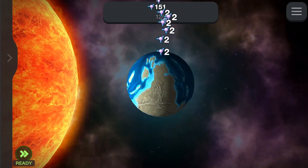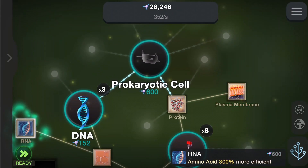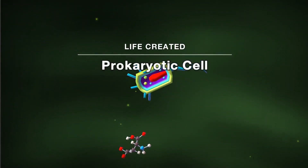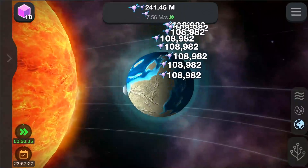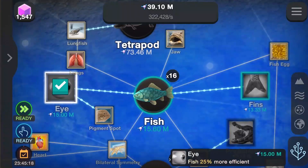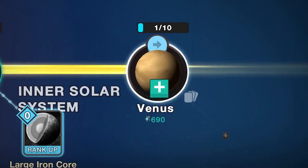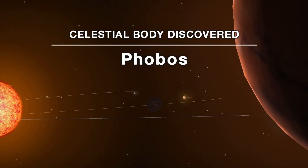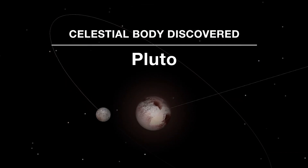Zelda Singularity is probably the most addicting idle clicker game I've ever played — I've got almost 20 hours into it this year. You unlock DNA, early animals, apes, humans and everything, learning about how we as humans evolved. There are also offshoots where you learn about the dinosaur kingdom and the solar system. It's educational, fun and easy to run, only needing a 1GHz processor, 1GB of RAM and barely any graphics — one of the lowest specs on this list.